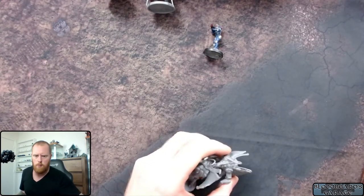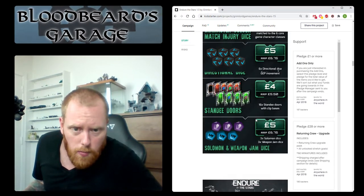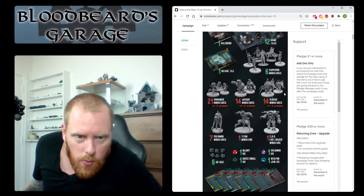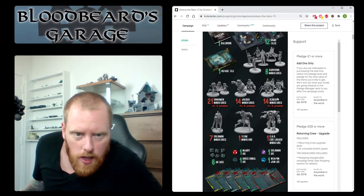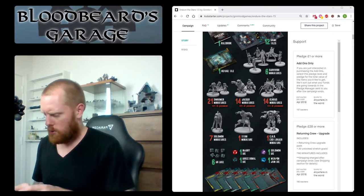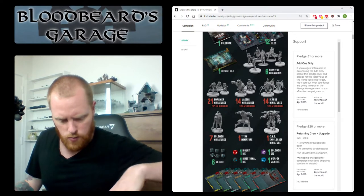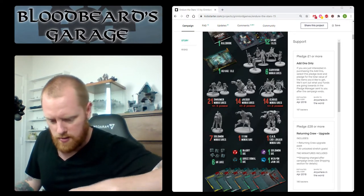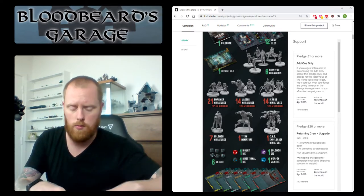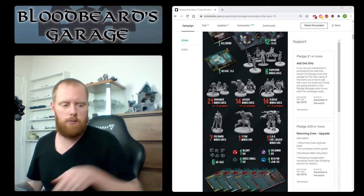Let's go back and check how many of these guys are in the box, because I might have a double up. The guy with wings - I think they all have the same pose. Counting: two, four, six, eight, ten, twelve, fourteen, sixteen, eighteen - I got twenty of these guys, so that's cool. More than what's listed on the Kickstarter. Next box.